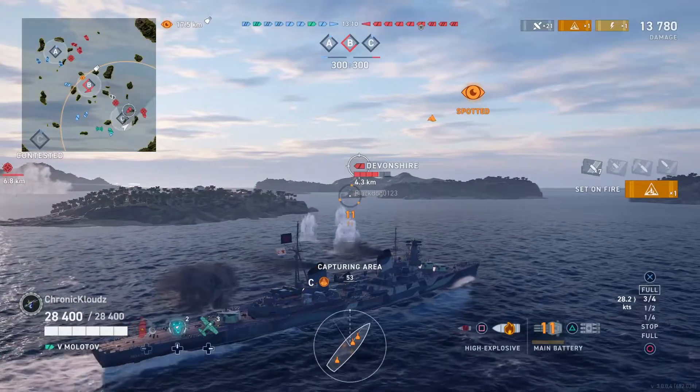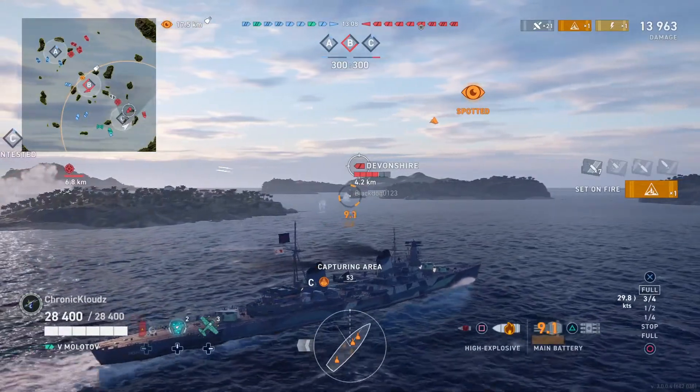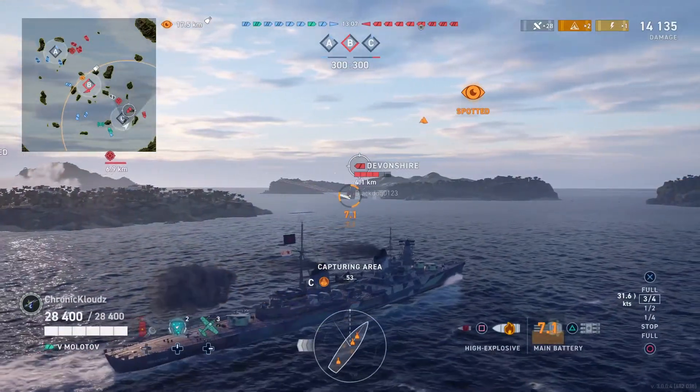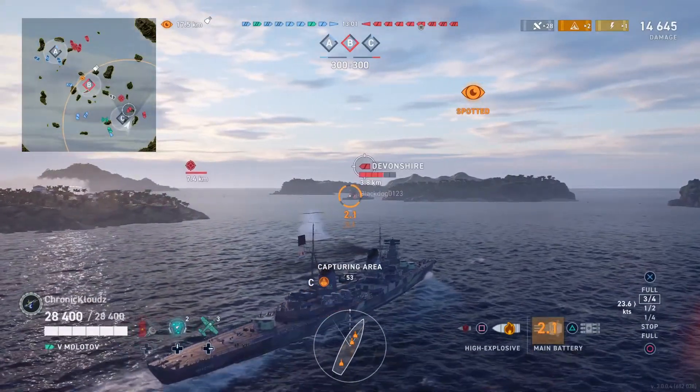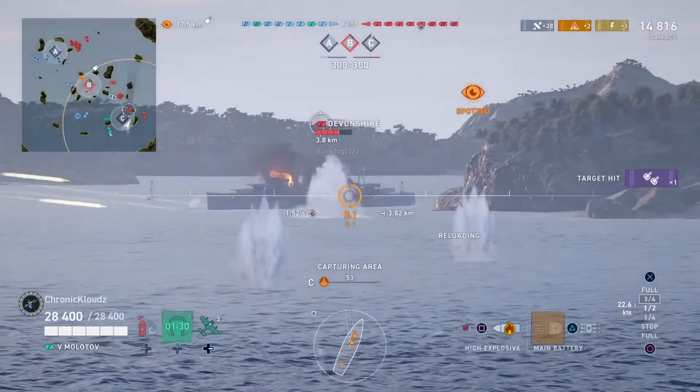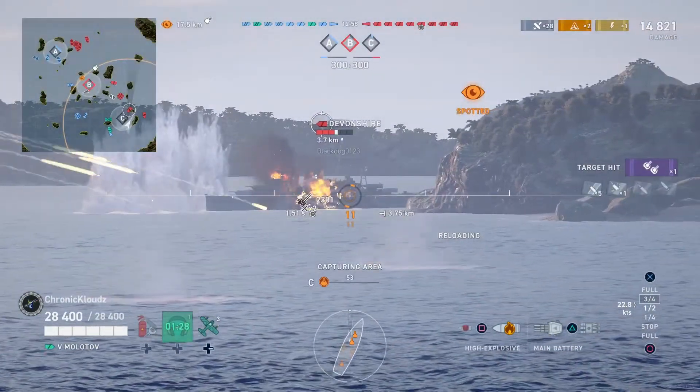For cruiser versus cruiser engagements, you're still running HE for about 80% of the time to cause fires and module damage. You will need to wait for the right opportunity to use your AP effectively in your cruiser.